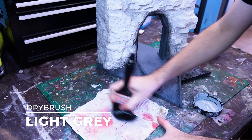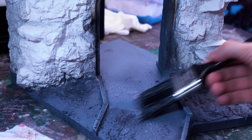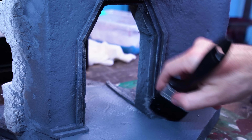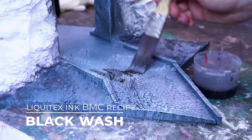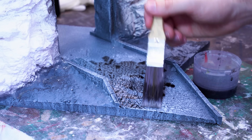To finish off the stonework, we'll give it a gentle dry brush with a generic light grey, focusing on really breaking up the crisp edges on the details, and then throw down a big old black wash all over it. This is my new black wash mix using some Liquitex inks - shamelessly stolen from Jez's recipe over on Blackmagic Craft. Cheers for that, big fella.